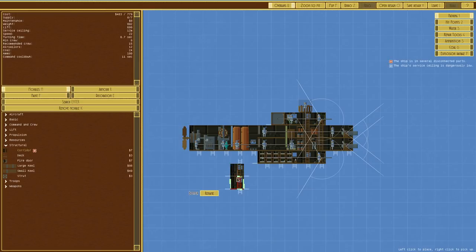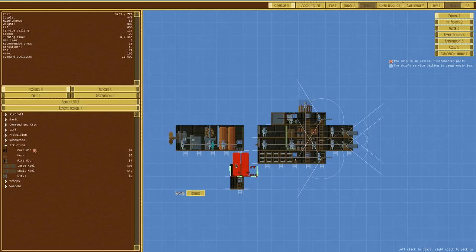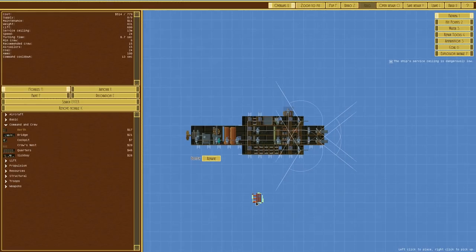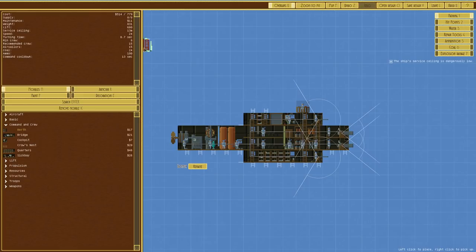Adding corridors. Right, okay - not bad. Command and crew, berth. That comes out to 514 credits with a service ceiling of 13 meters. It's way too heavy - I'm carrying around many gallons of water. Removing the fire point brings it to 41 meters service ceiling, so that's the problem right there.